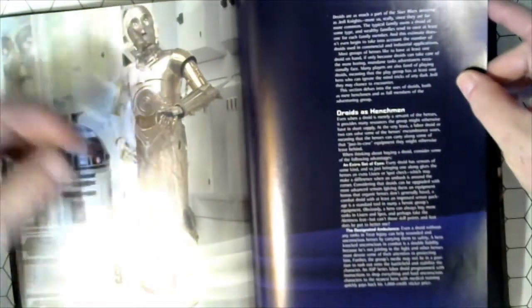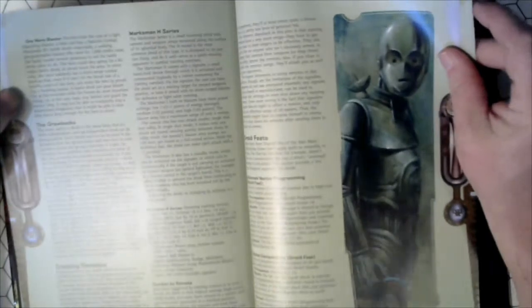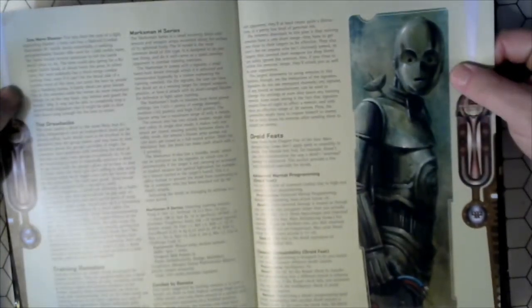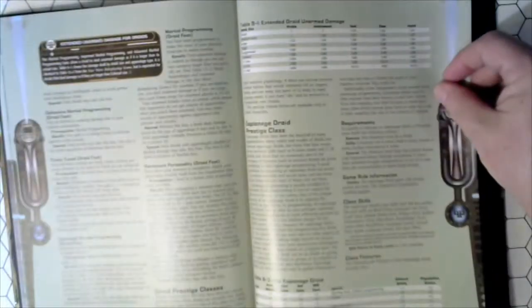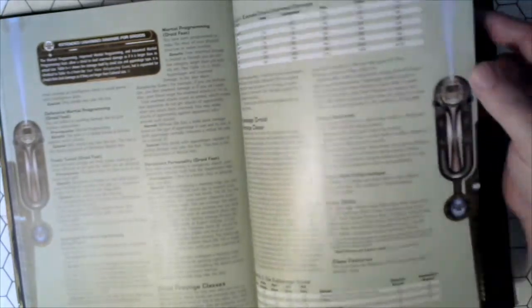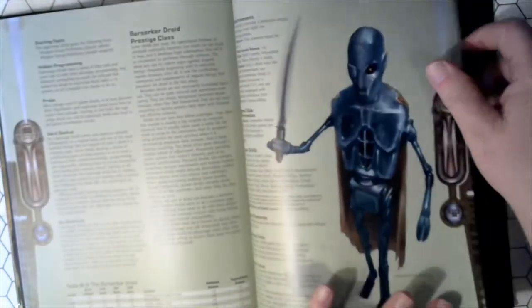Chapter 9: Droids. Droids as Henchmen. Training Remotes, the Drawbacks. Droid Feats. Great prestige classes — Espionage Droid Prestige Class, Berserker Droid.